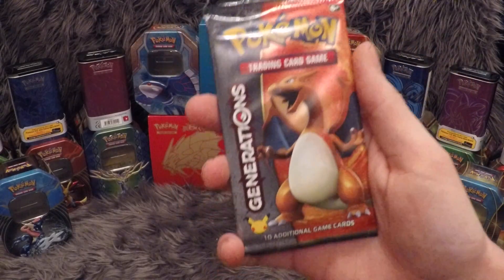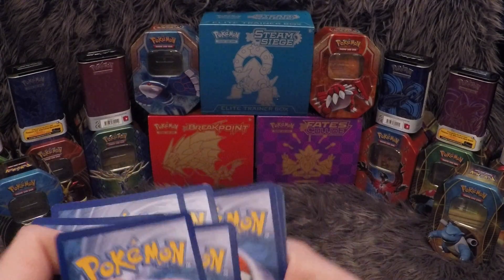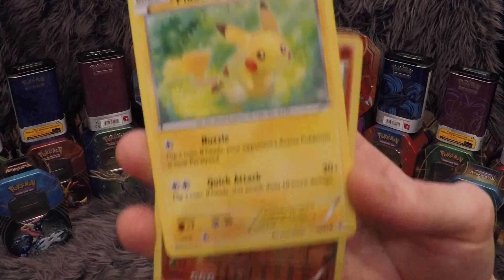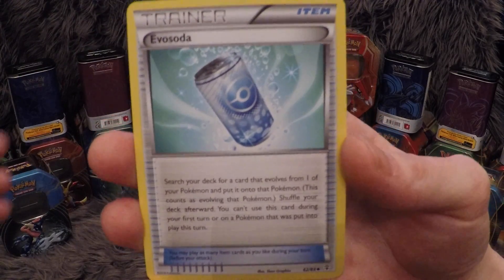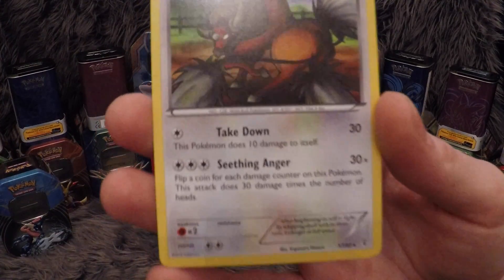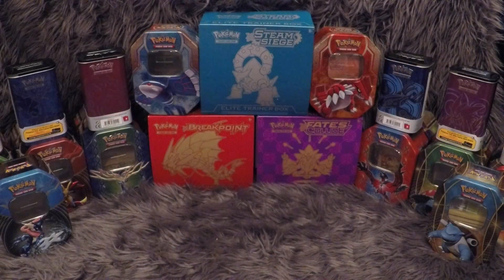Next up is the Charizard pack. I've had some great pulls from these Generations packs. I only ever really started these videos so people could get an idea of the pulls we get here in the UK — all the other guys seem to be Australian and American on YouTube. We start with a Grass Energy, a Diglett, a Paras, a Pikachu, a Rhyhorn, an Espeon, an Evo Soda, a Team Flare Grunt, another Charizard from the Radiant Collections, and our Rare — which I can never seem to pull as a Holo. I always get the plain normal card, but it's a nice little addition to the collection.